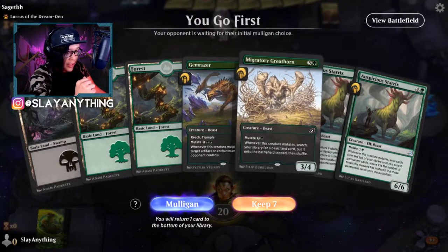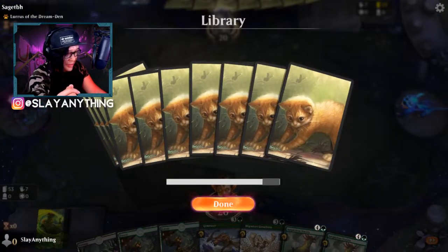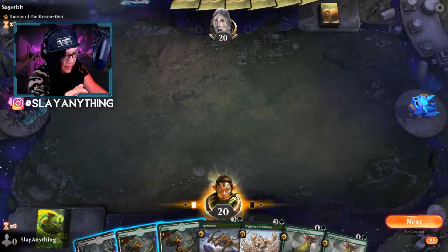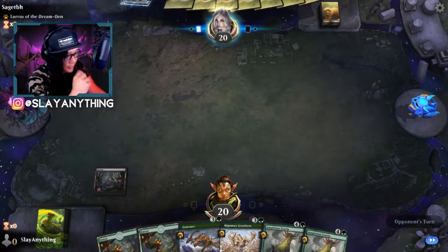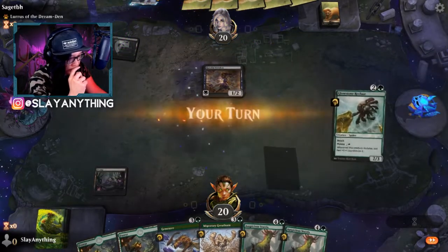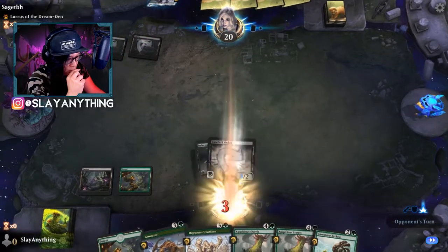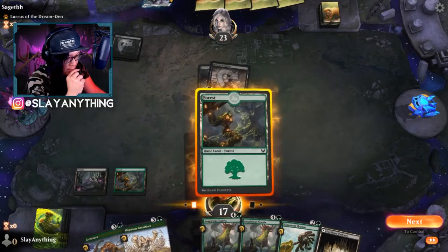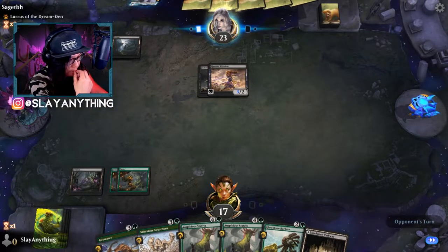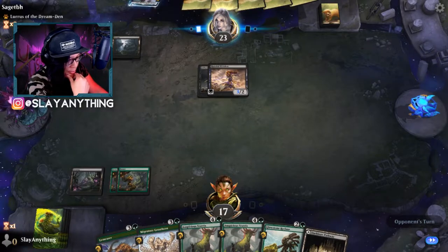Sage TBH versus a Lurus deck. We're gonna keep this hand - look how juicy this mutate stack is going to be. I love these sleeves, they're really cute. What we need is like a Stonecoil Serpent or a Zagoth Mamba. Are we going against enchantments again? Yes we are - super annoying. What does the scarring do? Future dies, draw a card - okay, sure. Next, end the turn. Our opening hand was kind of slow and greedy, not gonna lie, but I made the choice and I'm going to live with it.